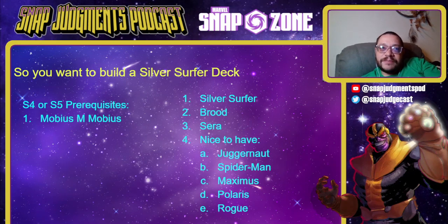If you want to build a Surfer deck, you probably want Mobius because otherwise Wave ruins Sarah. But if you have Surfer, Brood, and Sarah, you're pretty much good to go. You'd really like Absorbing Man for Brood, and then Juggernaut, Spider-Man, Maximus, Pliers, and Rogue — just all the good three-drops that are in Series 3. It gives you a nice, clear line of progression. It's not something bad to go for, but I don't think it's super well-positioned right now.